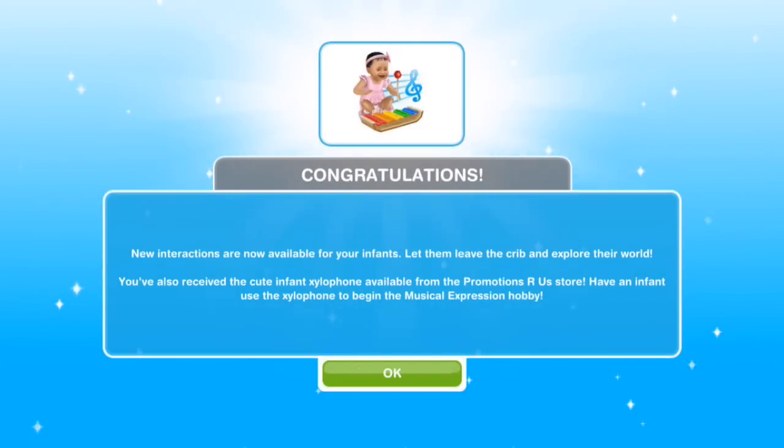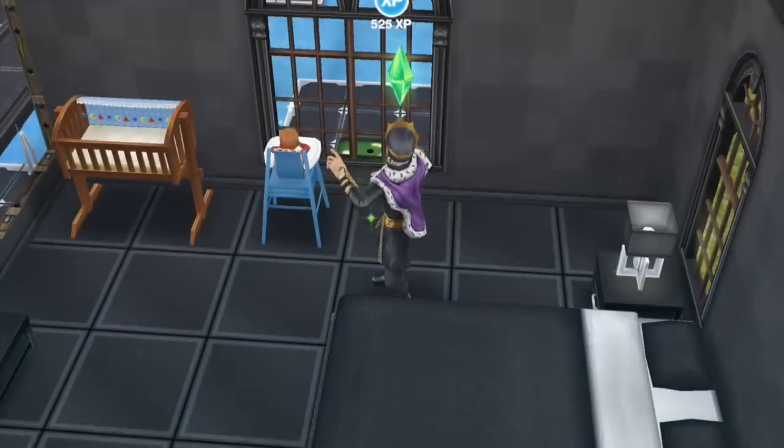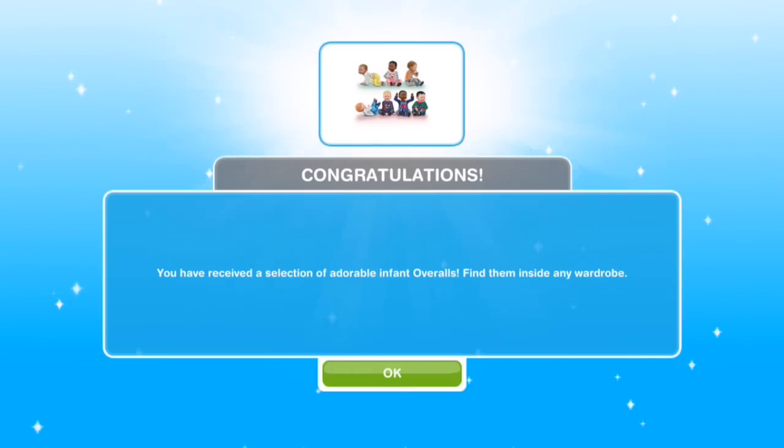Congratulations! New interactions are now available for your infants. Let them leave the crib and explore their world. You've also received the cute infant xylophone, available from the Promotions R&R Store. Have an infant use the xylophone to begin the musical expression hobby. Congratulations! You have received a selection of adorable infant overalls — find them inside any wardrobe.